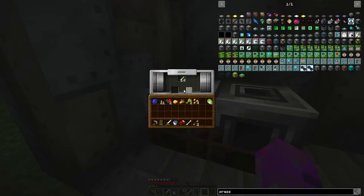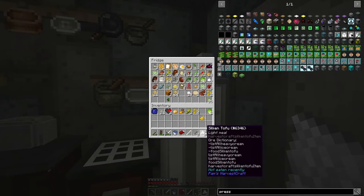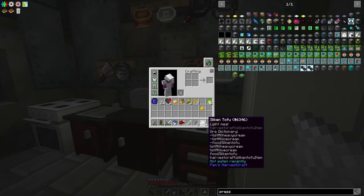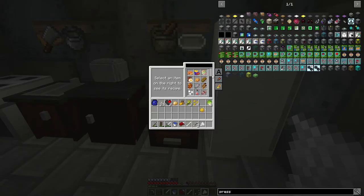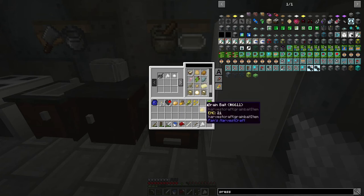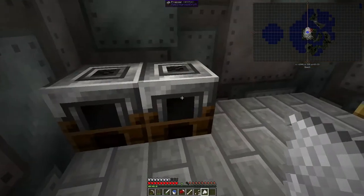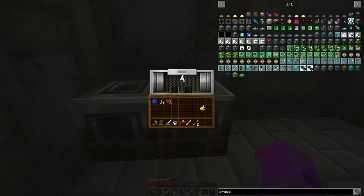We'll take half of the soya beans and put them in this first-stage presser and wait for it to process. This time we get grain bait, which I presume is the husk of the soya bean, and some silken tofu. This silken tofu can be used in our multi kitchen setup for all sorts of things — it replaces cream, ice cream, silk tofu, just all sorts. You can even use it with salt to make butter.